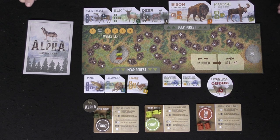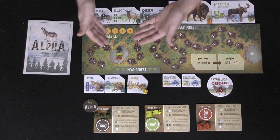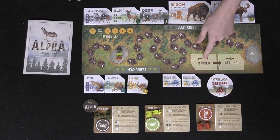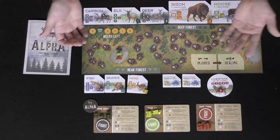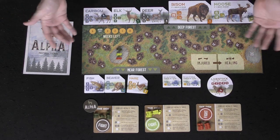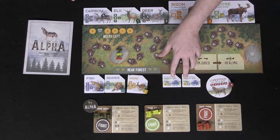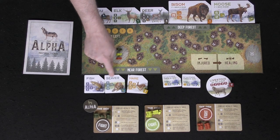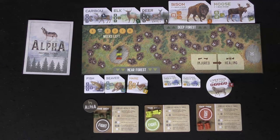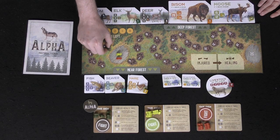This is the main board of the game. You'll see the food tracker as well as the points tracker for players as they move across. This is the area for placing injured wolves and where they go to heal. Each of these plaques are prey that you attempt to dominate and take all the food from. You have livestock, which can only have a max of one wolf. There are scavenger areas where one wolf per pack can place, and then the near forest creatures — hare, beaver, and fish — and the deep forest creatures — bison, moose, caribou, elk, and deer.